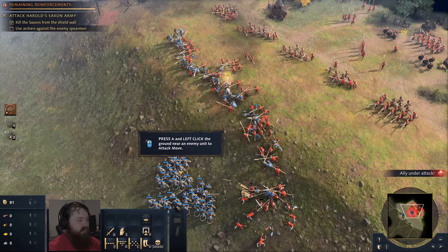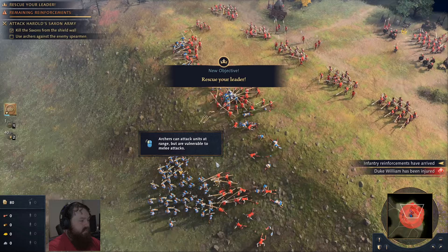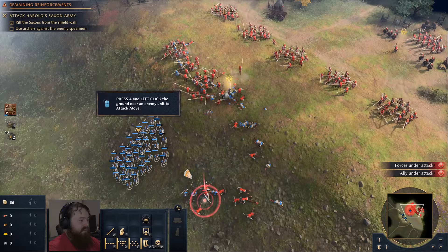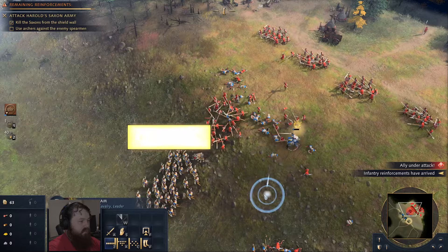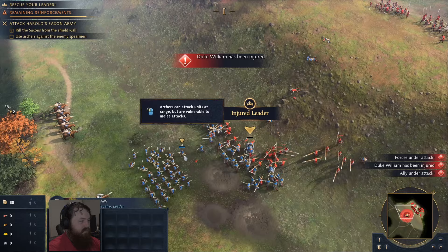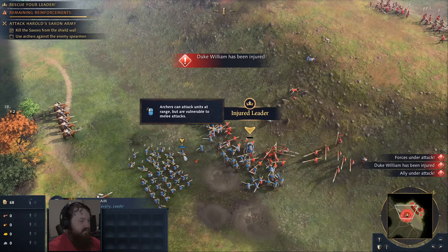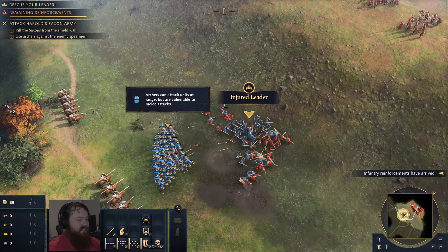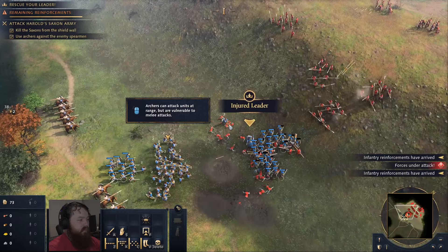Inventory... Injured leader. I let them go too far ahead — my men-at-arms are dying. Run away, William! I did finally get reinforcements — I thought it said William's army but didn't see them; they just took a while to walk in. Men-at-arms, get in there, save your leader. I'm glad they kept the hero/leader mechanic — from a single-player standpoint it makes it really cool.